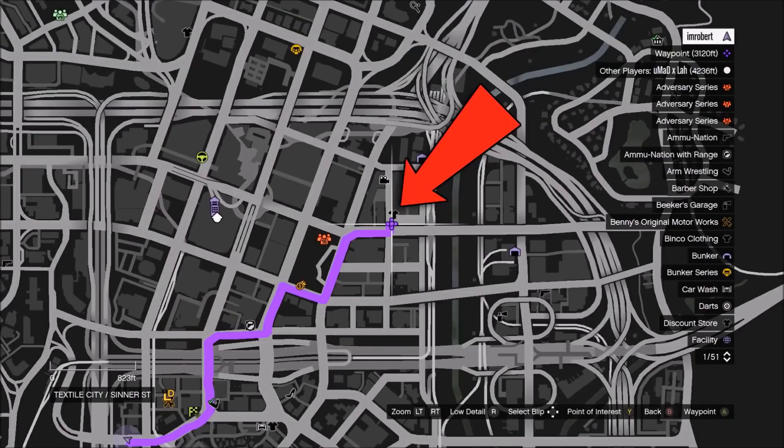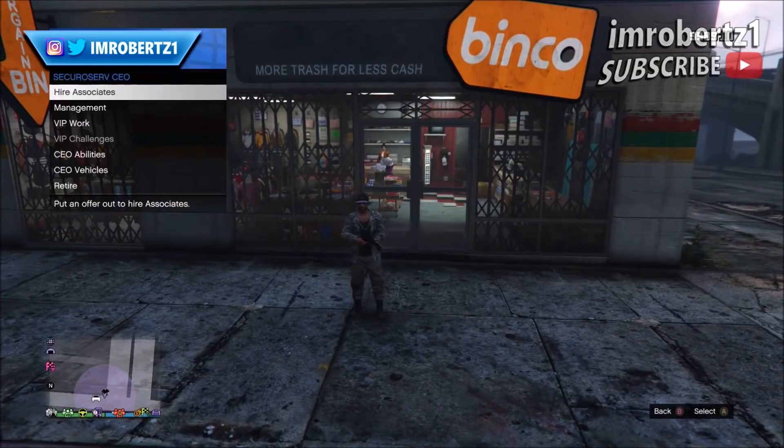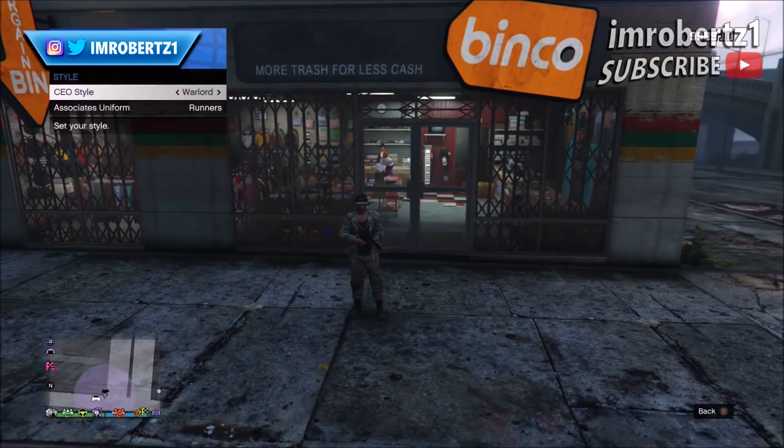Okay let's get right into the video. The first thing you need to do is go to this location on the map. Now start a CEO, then pick the outfit you want. In my case I'll be picking a warlord outfit because that has the tan joggers.